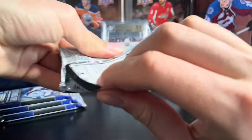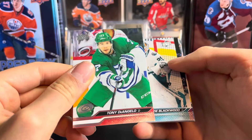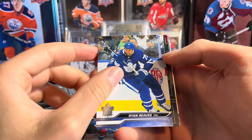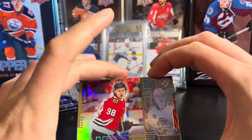This is my first time seeing the product, so hopefully we hit something big. It's going to be all new — same design on the base cards but new players, so I'm not going to name every player. All of these inserts are going to be new to me. We're going to start off with a Conor Bedard — look at that, guys! First pack, we hit Conor Bedard!